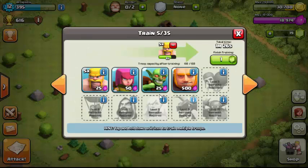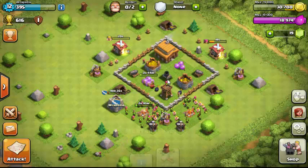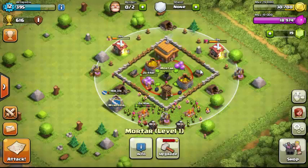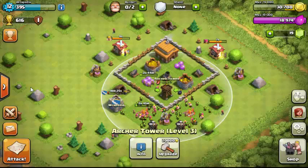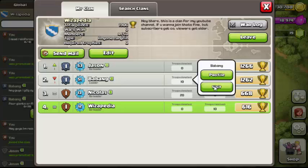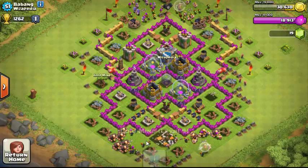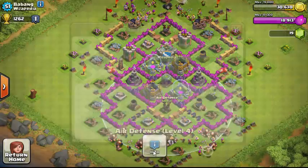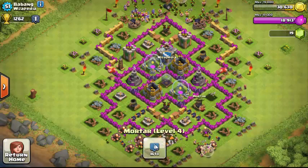Balloons, healers, and dragons all fly. Flying troops work differently — for example, cannons and mortars can only attack ground troops, so they can't hit air units. Archers can attack air units. Air defenses can only attack flying troops and deal a lot of damage per hit since that's what they're made for.